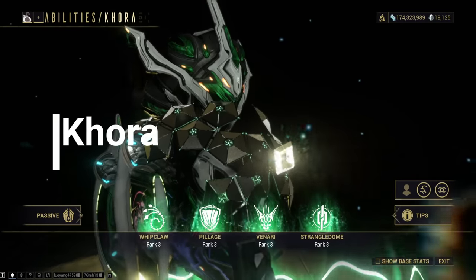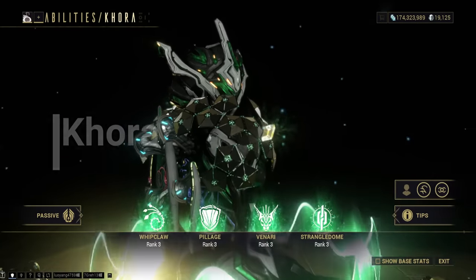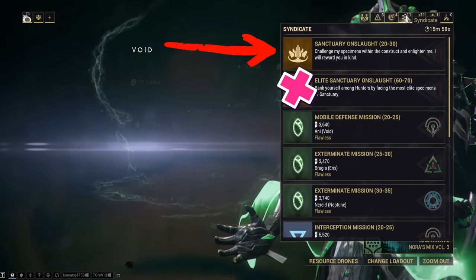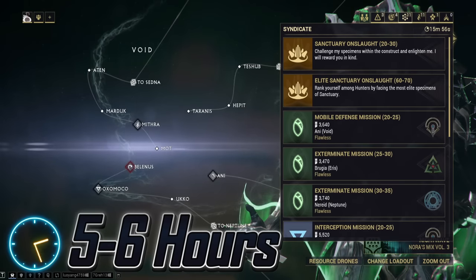Khora. Her main blueprint and her parts will all drop from Sanctuary Onslaught — not from Elite Sanctuary Onslaught. Expect this to take 5 to 6 hours.